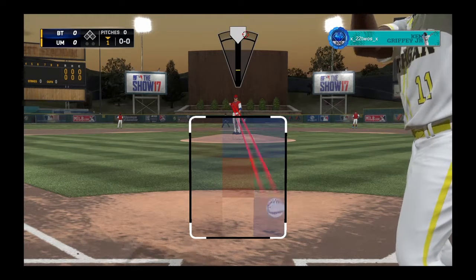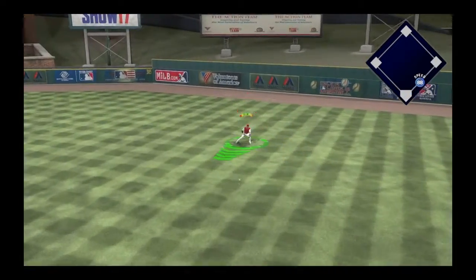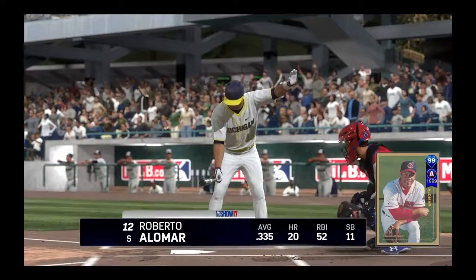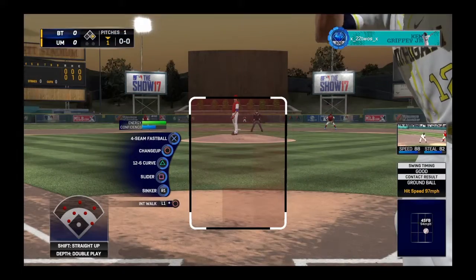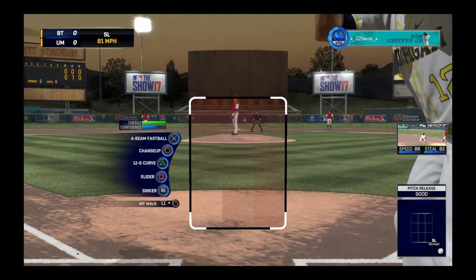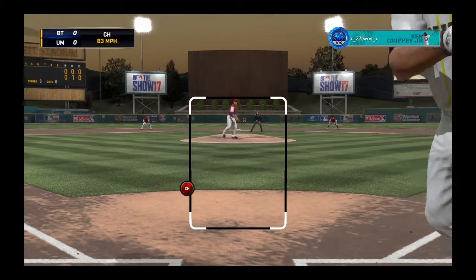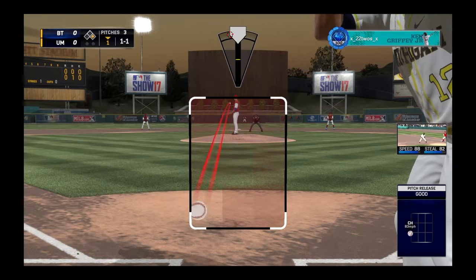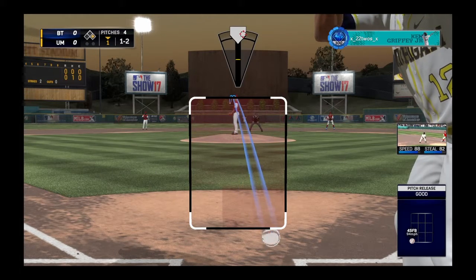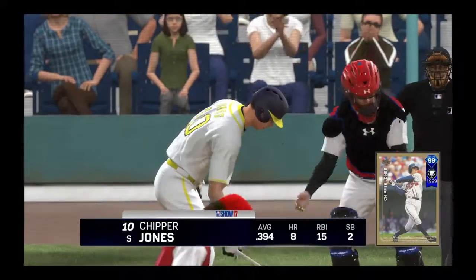He has Jimmy Rollins leading off also in his lineup. Starts him down with the fastball and he hits a single out to right field. Gets the speed guy on to start the game — it's always good if you're able to get that speed on base. He has Alomar here in the two hole. We come with a fastball blowing away — perfect pitch. We get an 0-2 count and get him on the 12-6 with the check swing.